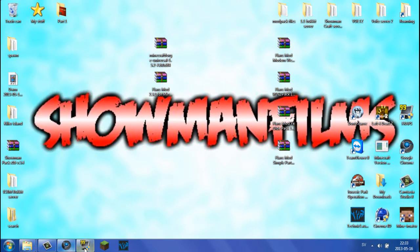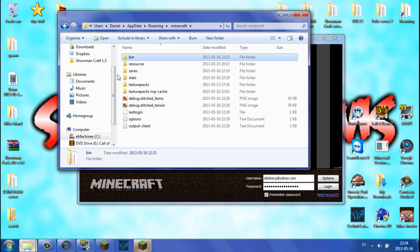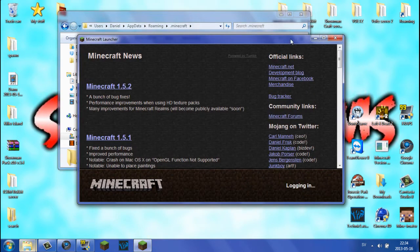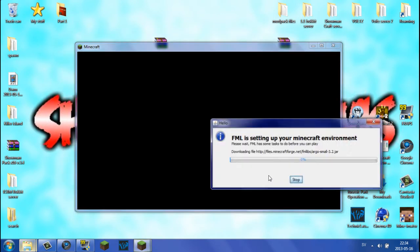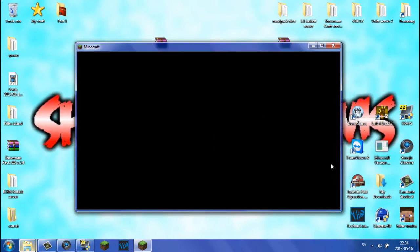Next, what you want to do is run Minecraft once, because we need the mods folder and all that stuff to be created in your .minecraft. As you can see, we currently have no mods folder, no coremods, no config. So just launch Minecraft once — log in as usual — and FML will set up your Minecraft environment. This should take a sec on the first run. Do not close this or click stop, otherwise Minecraft will stop launching.